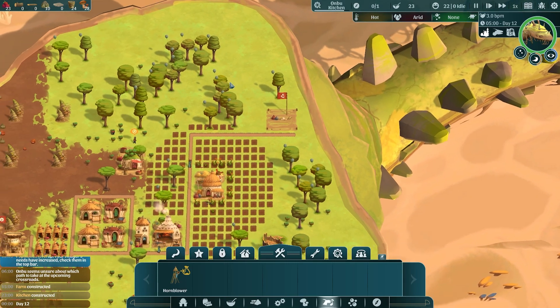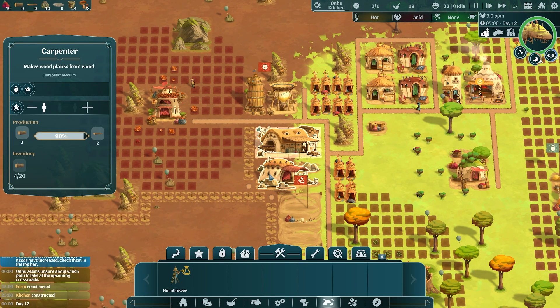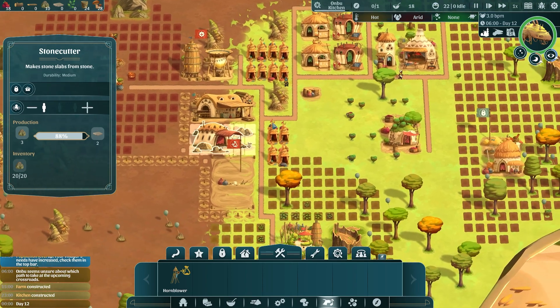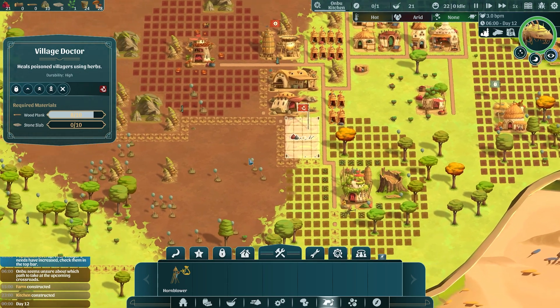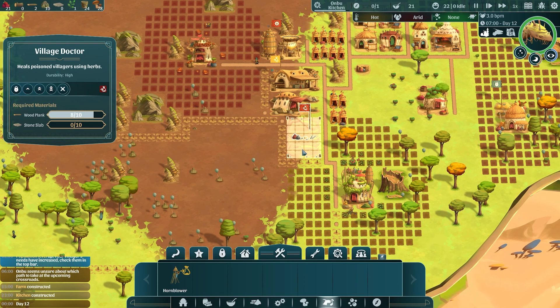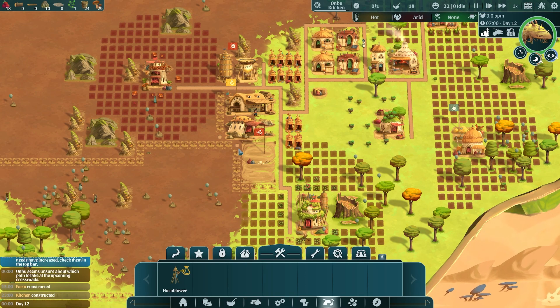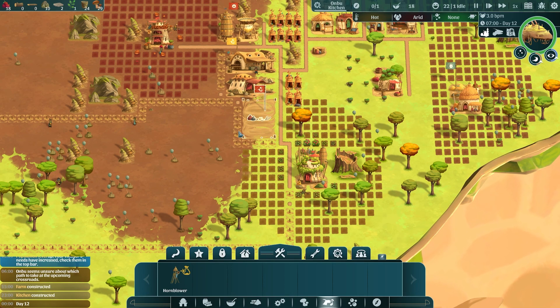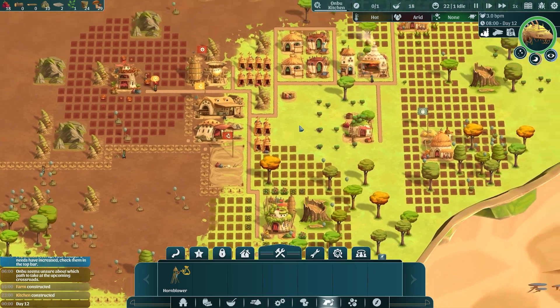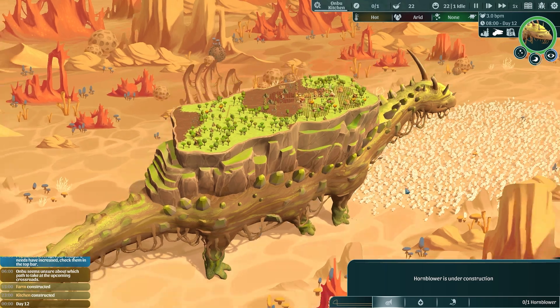The hornblower just needs some wood planks now. The stone is full so they'll be able to build lots of slabs, which will get the doctor's office going. I'm a bit nervous about the whole poison situation, so having the village doctor up and running will make me feel a lot better. We don't have to keep a doctor there if we don't need one — if someone gets poisoned we can assign a villager to the profession quickly.